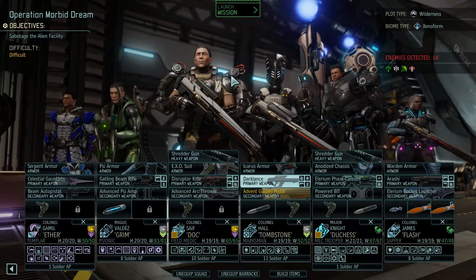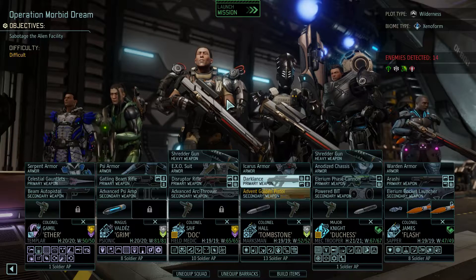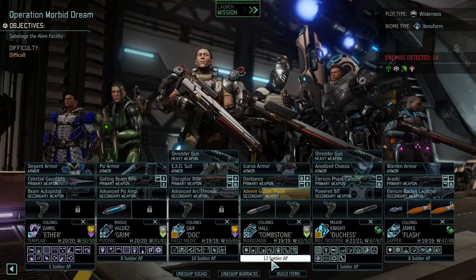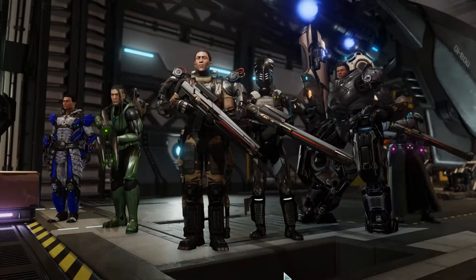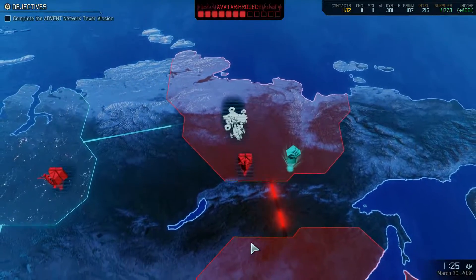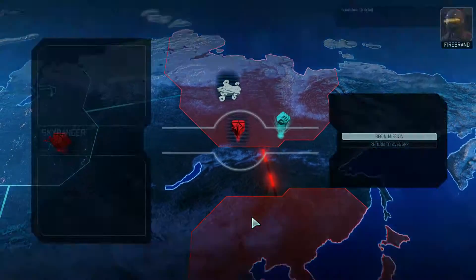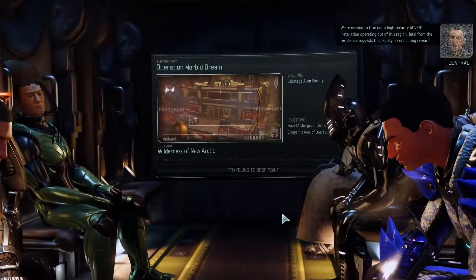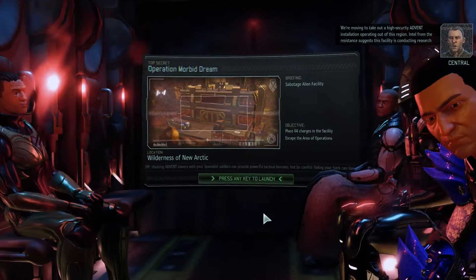We are ticking out Aether, Grim, Doc, Tombstone, Duchess, and Flash. We've got 13 there, but that's fine as well. Sky Ranger deployed, in position to drop. We are moving to take out a high security Advent installation operating out of this region.